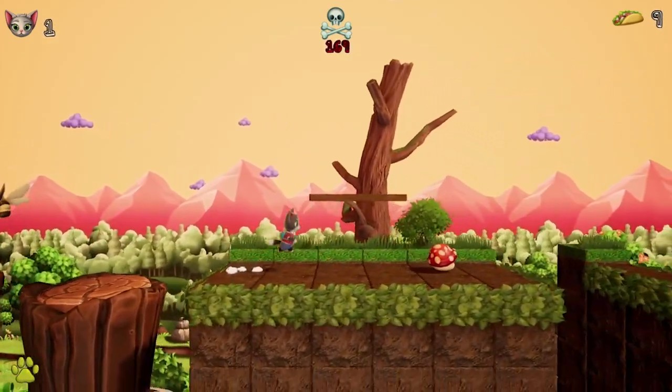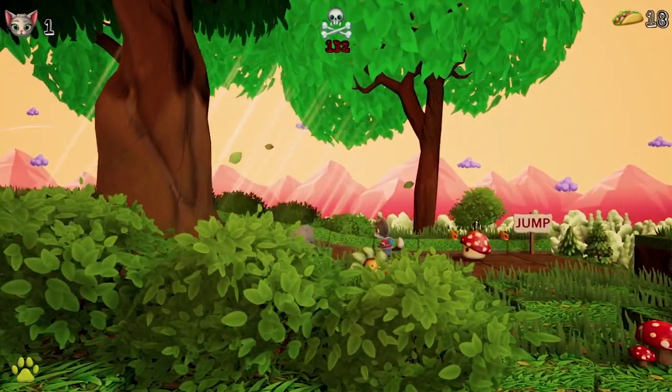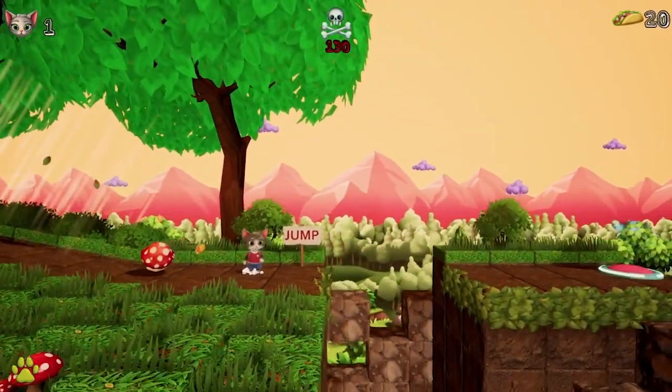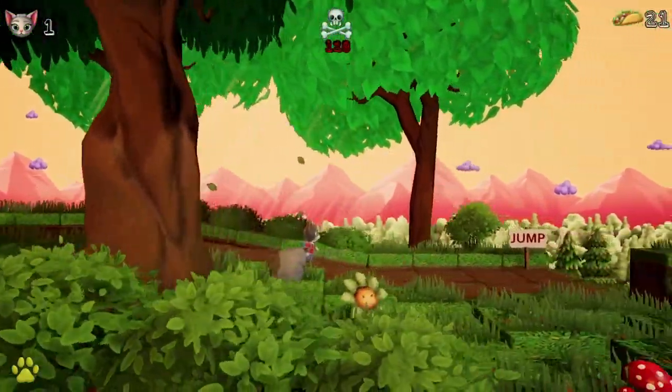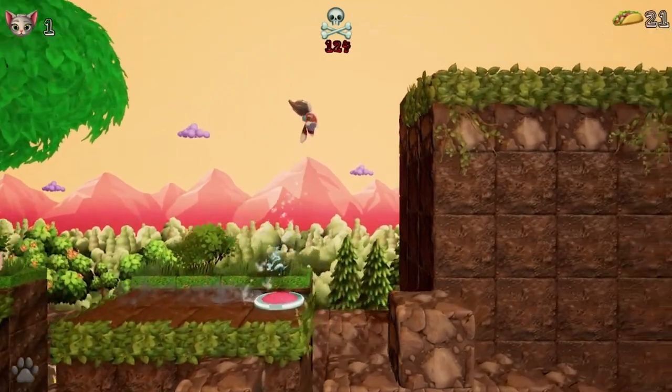The levels are littered with a variety of traps — mushroom slugs, mutant lizards, robots, bees, and many more enemies as you go. You can take out the enemies by jumping on them or sliding into them, but there's no way to know which enemies require which method except for trial and error, which can be a little bit frustrating.